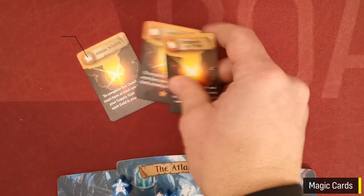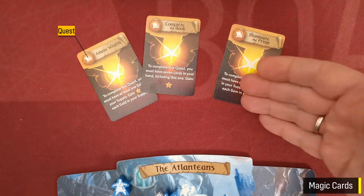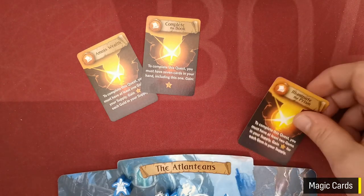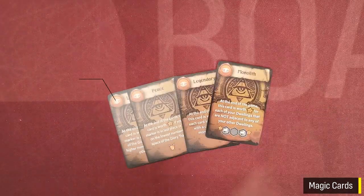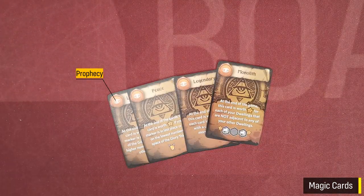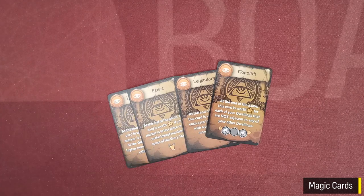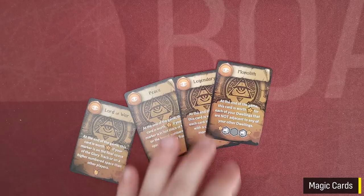Next we have quest cards, which offer a condition that if the player meets he will gain the depicted victory points. These cards when played are not discarded but instead they're attached below the player's board. Finally we have prophecy cards, which are used just in end game scoring. At the end of the game, players that have such cards in their hand reveal them and score victory points again based on conditions.